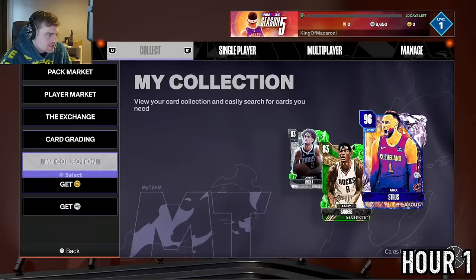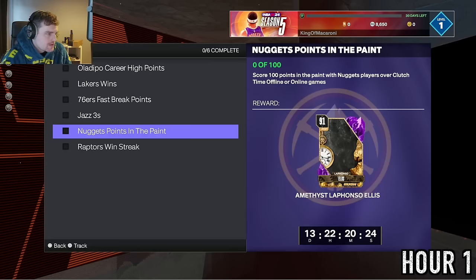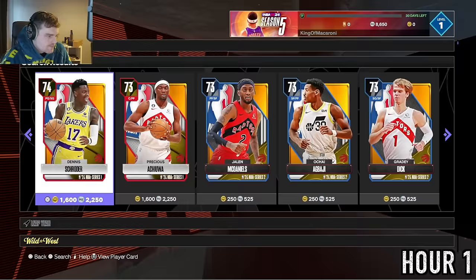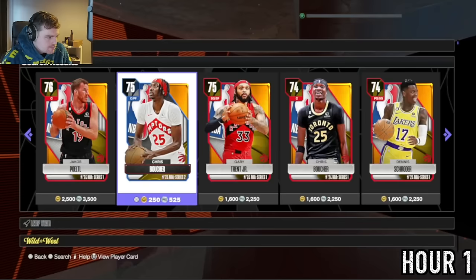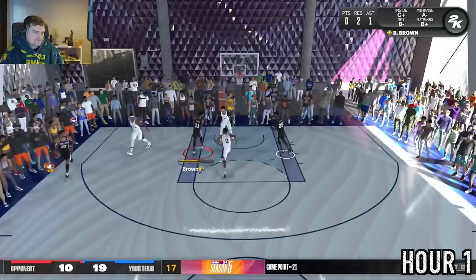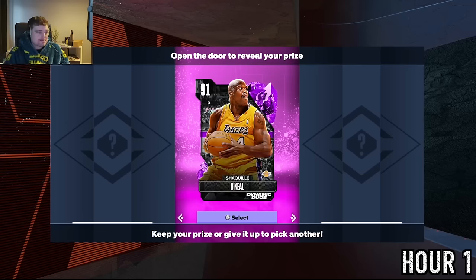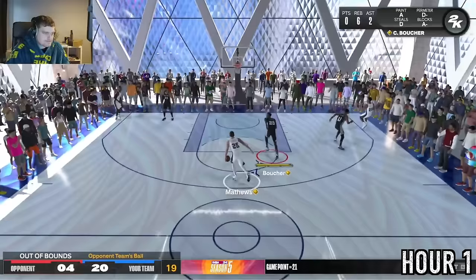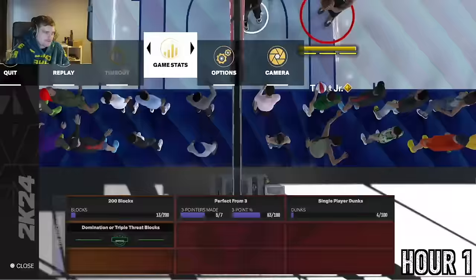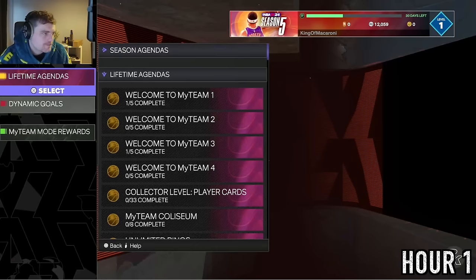We're going to grind TT Offline for a bit. The first and easiest rush card to get without buying anyone major is Grady Dick — you just need three Raptors players. We bought Chris Boucher for 500, Gary Trent for his three-ball, and Bruce Brown. We then won five TT Offline games, with the only challenge being getting three blocks with Boucher to unlock Jaren Jackson Jr. We got Grady.